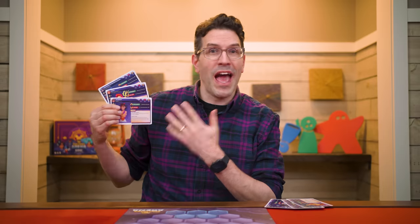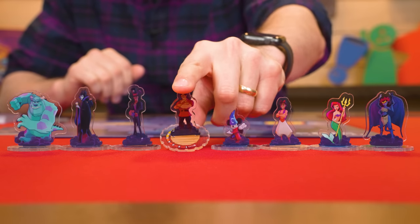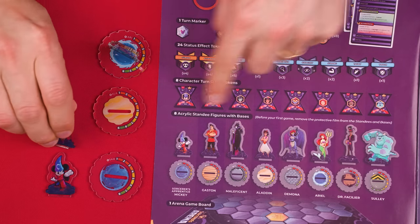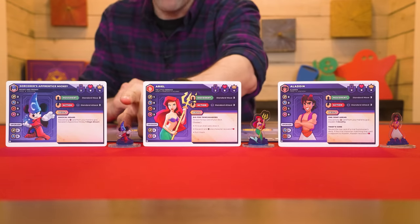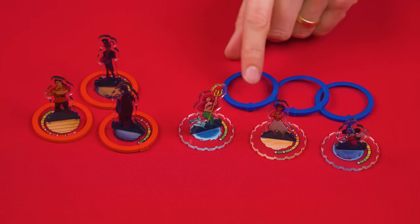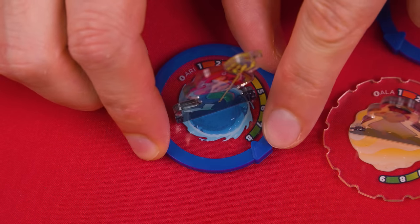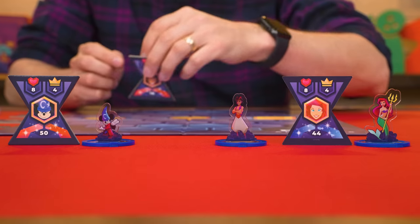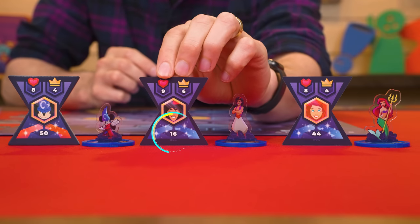The characters you control are known as your allies and any your opponent controls are known as rivals. Each character comes with a standee and a base with a plastic film to remove for your first game. Assemble them by fitting the standee into the slot of its base — refer to the rules to ensure you have the right bases paired with the right characters. Players collect the figures that match their drafted characters, returning any extras to the box.